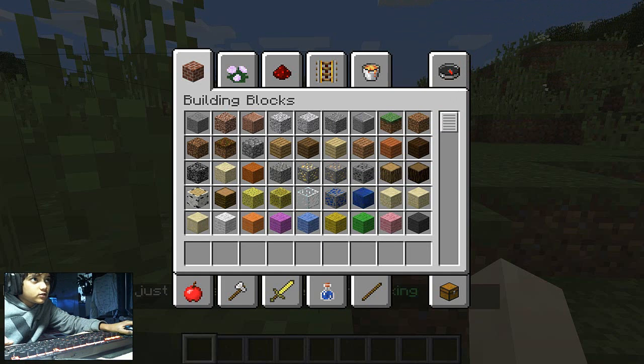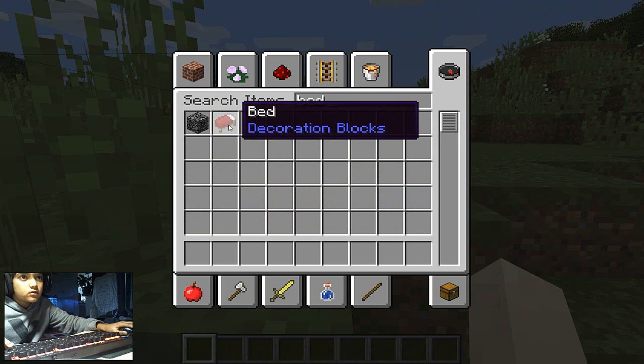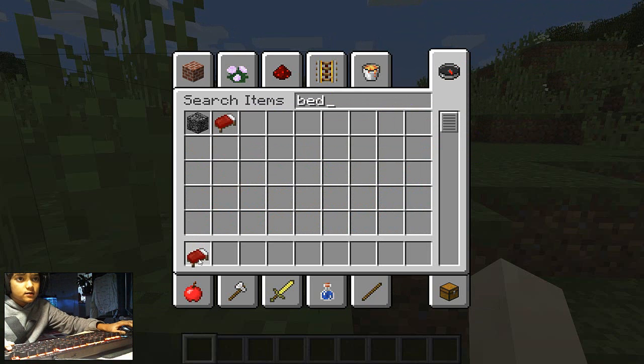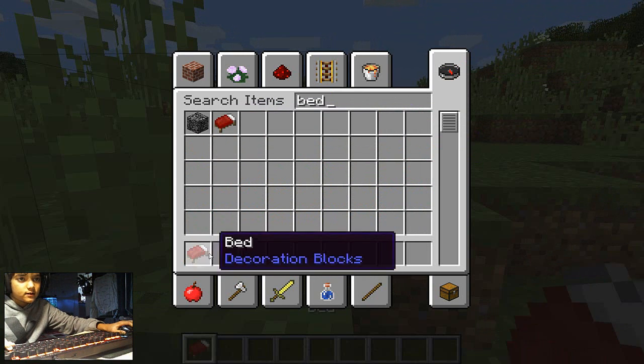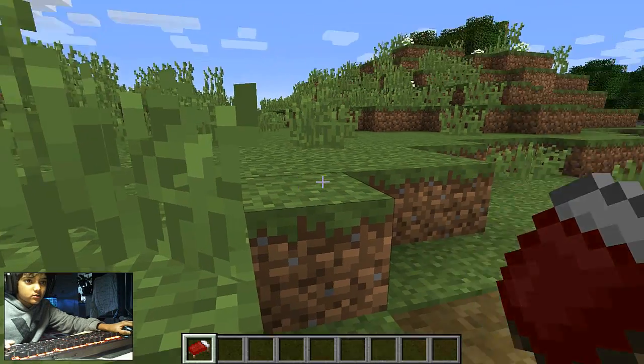Achievement get — take me in. Click on search items, then click on 'bed'. I click on bed and it appears. You can find it here, or here, or here. Press A to get out, then click on transportation, and press A to get out.